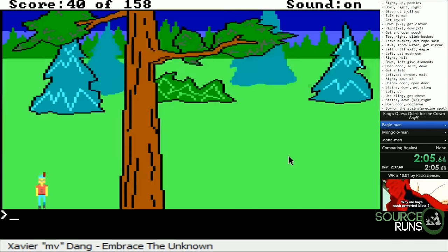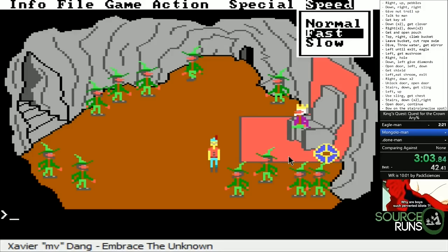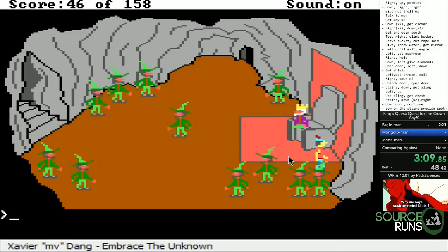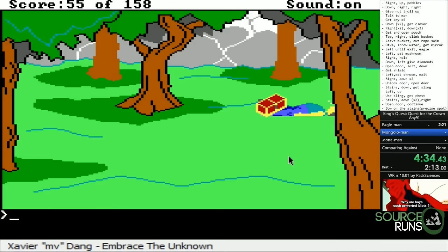The eagle shows up on the third cycle in this run, which is not bad but not optimal either. The leprechauns leave us alone because we picked up that clover earlier — steal their magic shield and that's treasure number two. Later, use the key in the hobbit door and climb the stairs, slingshot the giant, grab the chest, open the chest, and skedaddle back down.